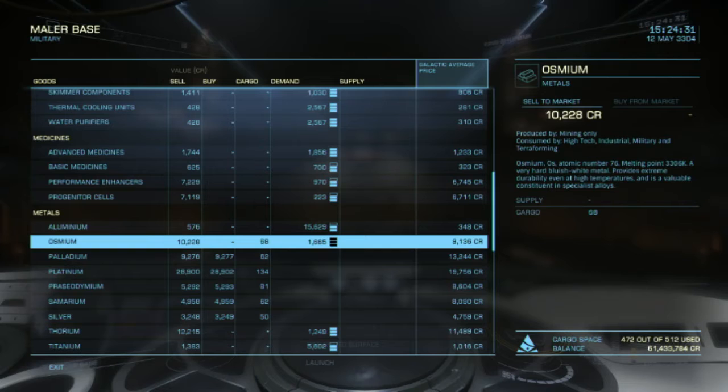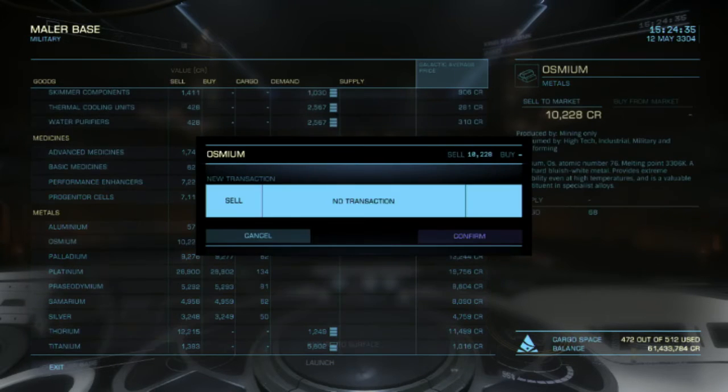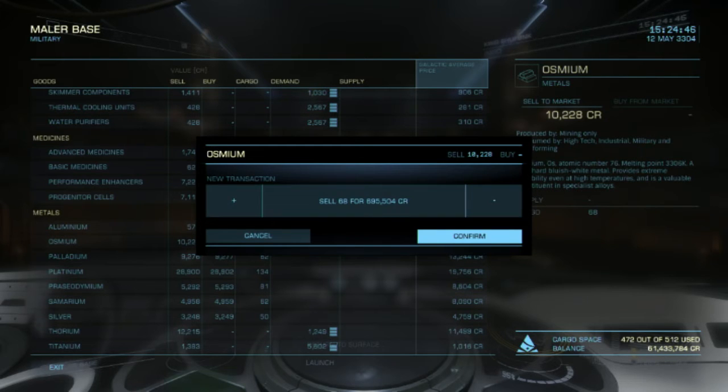Osmium, which was the one I was really interested about — 10,228 each. That gives 695,000 for 68 units, so that's about what I expected.